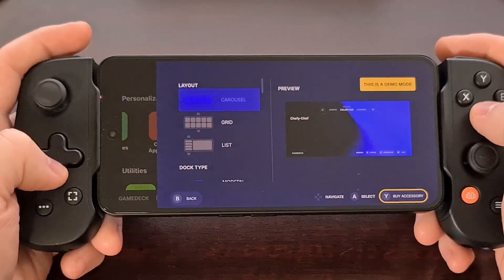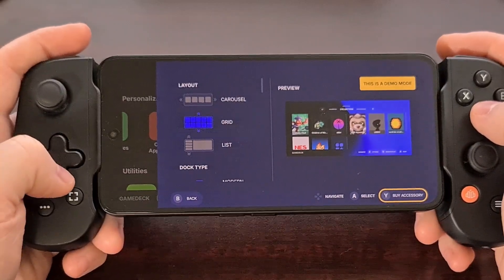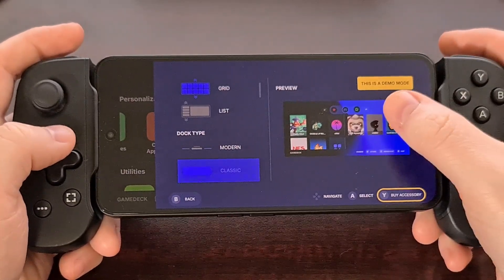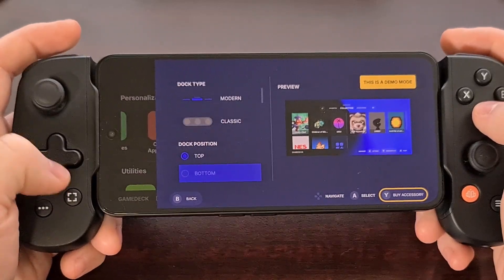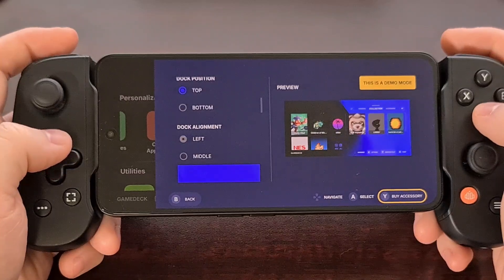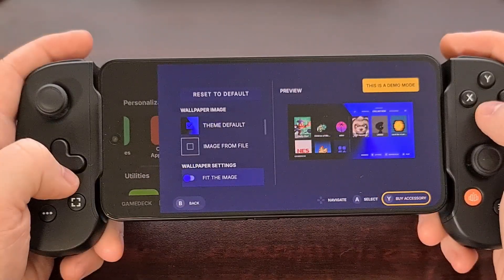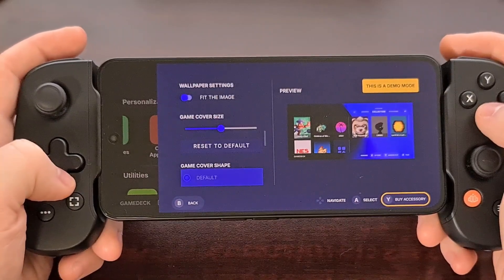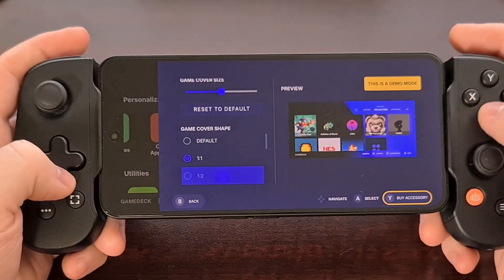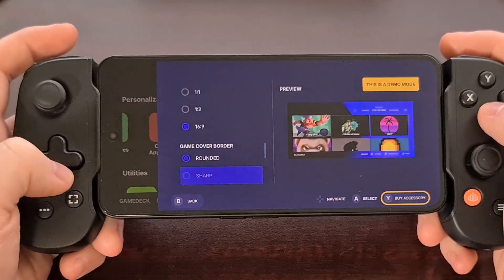For example, you can go in and change the grid to a vertical scroll instead of horizontal. They even have a list layout as well. There are a couple of different dock types — modern and classic. You can change the position of that dock and the alignment as well. We have the ability to adjust the size of the dock, and we can even choose to customize the wallpaper. There are some game cover shapes to choose from: 1-to-1 aspect ratio squares, 1-to-2, 16-by-9, and then you can choose between rounded or sharp game covers.